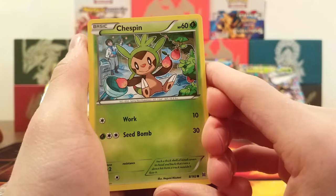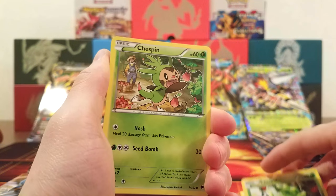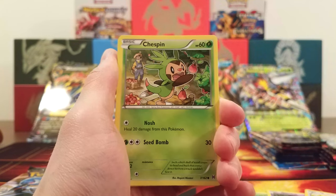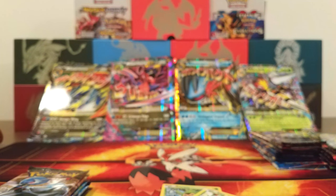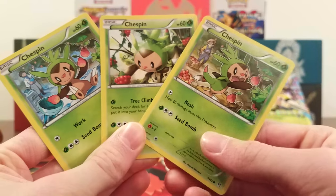From Breakthrough we got Chespin, Woobat, Rufflet, another Chespin — wait, can we get three Chespin in one pack? And yes! We got three Chespin, one pack, three different arts! That is something special you don't see very often. It would have been awesome if we got four in one pack, but three Chespin with three different arts in a single pack is still really cool.